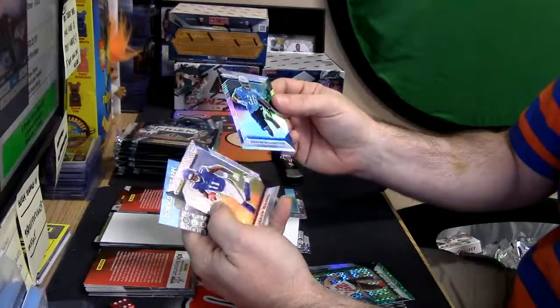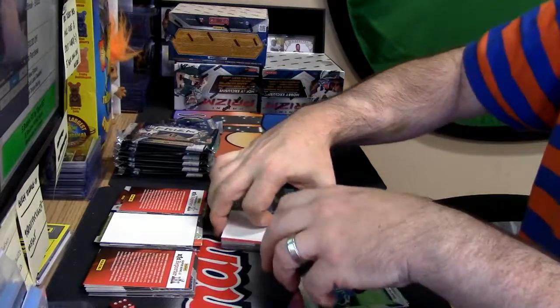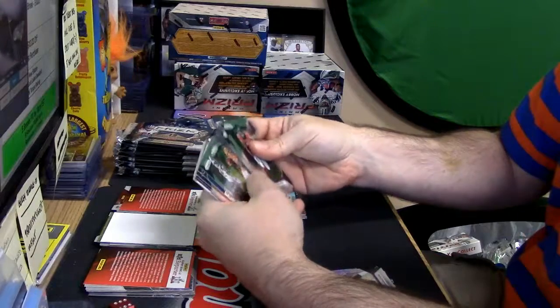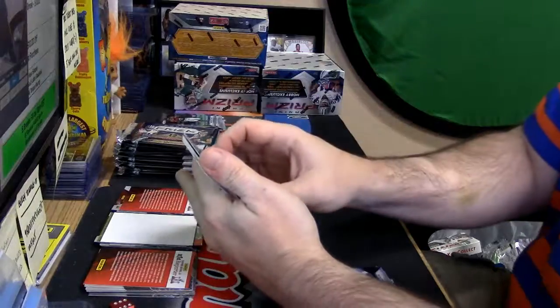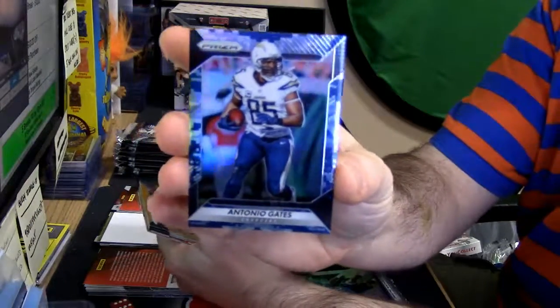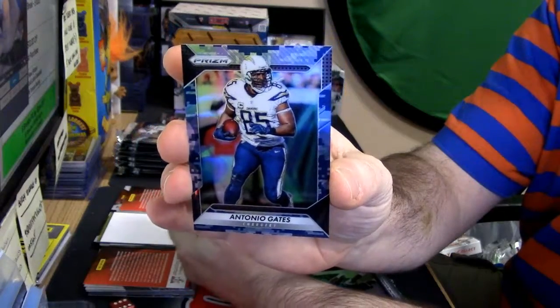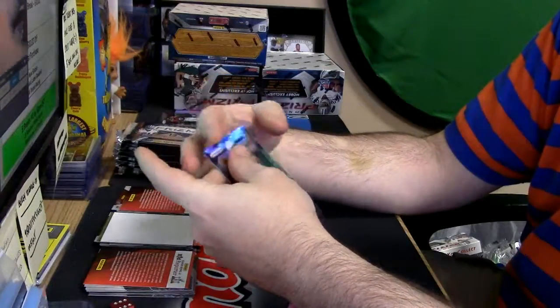Dwayne Washington, Laquan Treadwell, Vikings. I'm sure there's plenty here. 15 out of 25 — it's a vet, not an auto. See, that confuses me. Antonio Gates, blue camouflage. It's only the second camouflage card I've seen.